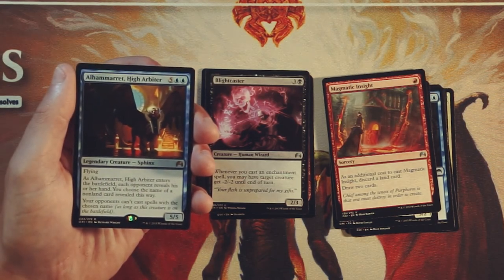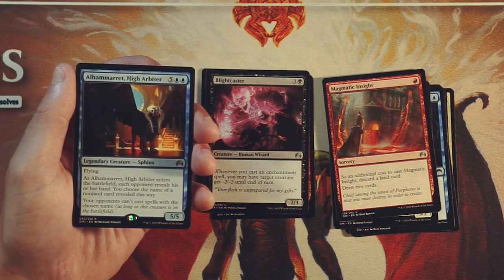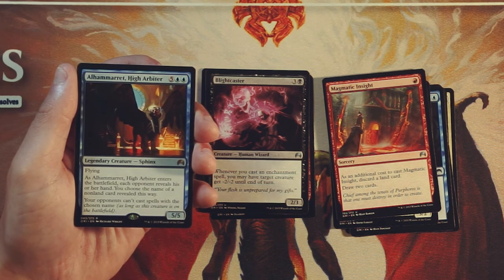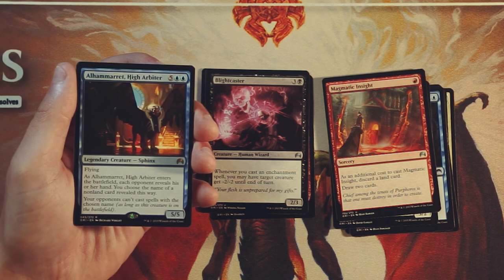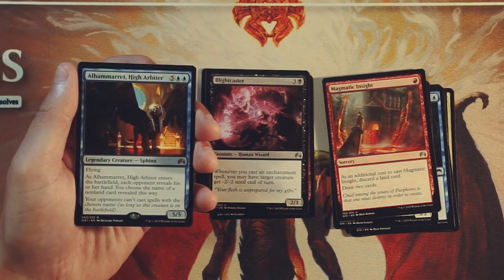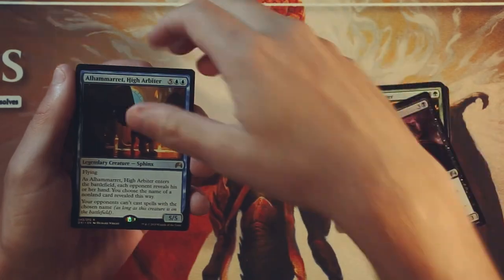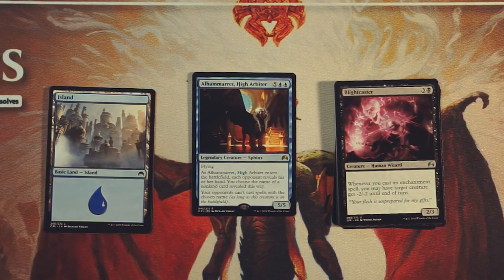Our rare here is Alhammeret, High Arbiter — it's a 5/5 for 5 and 2 blue. It has flying, and when it enters the battlefield, each opponent reveals their hand. You choose the name of a non-land card revealed this way, and your opponent can't cast spells with the chosen name. This is just a straight-up blank spot for the opponent, which is pretty awesome — not only that, it's a 5/5 flyer. Yes, it costs 7, but I think it's worth it. Being able to blank a card on your opponent's side is huge — maybe they have a removal spell, and now you say they can't play that removal spell. Alhammeret definitely seems like the bomb I would be looking for in pack 1, so I think it's definitely the pick — but feel free to disagree in the comment section below.